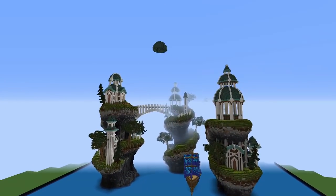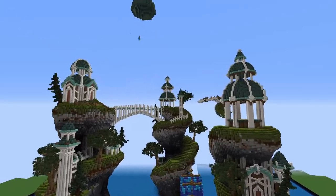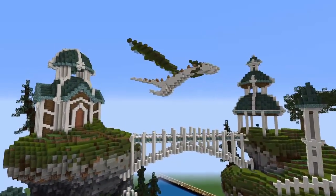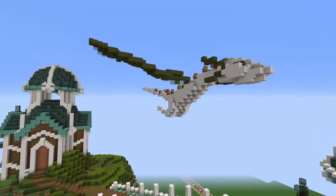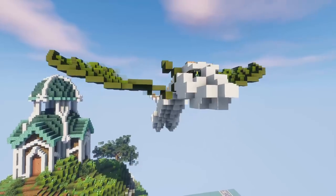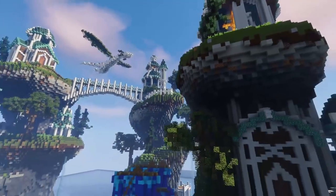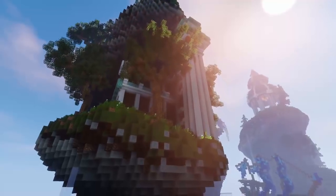Now we've got our dragons that we did in an earlier video, and I am turning them green and finally going to use those in a build. I'm just pasting them into the build kind of in the background — they kind of look like they're flying around protecting the islands — and I just love the way that looks. And there we go, the build is finished!